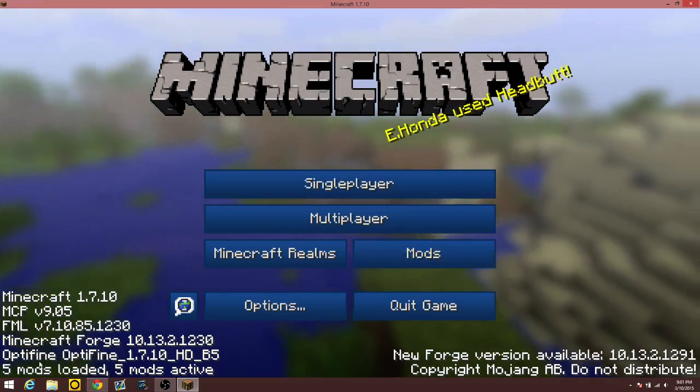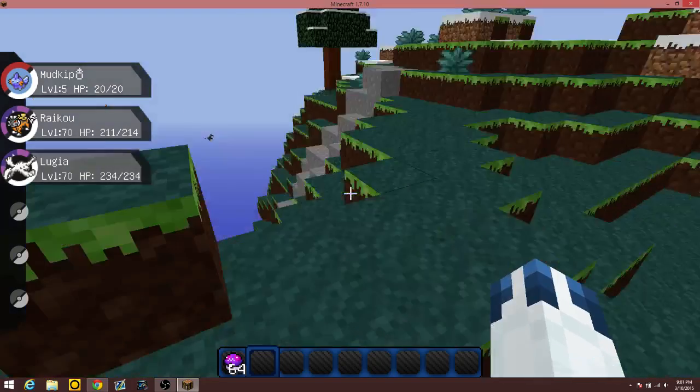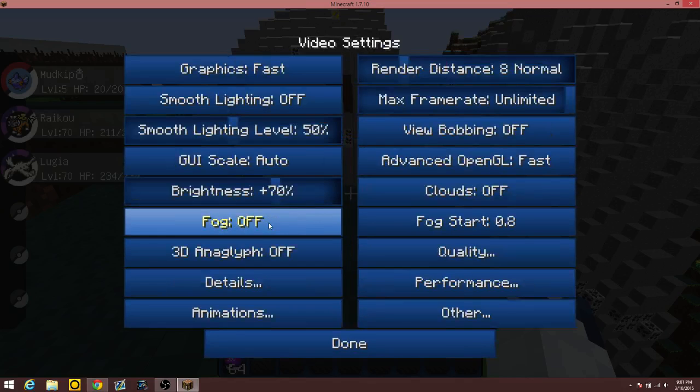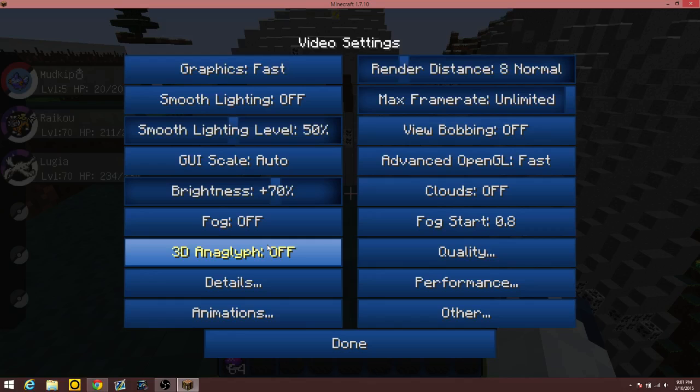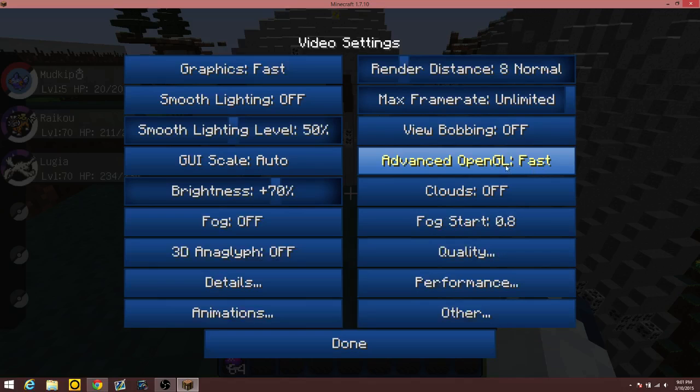So right now you can see we've got Optifine installed in the bottom left corner. Let's go into free roam and then into our settings. If your computer is very limited on resources, turn everything off: fog off, smooth lighting off, graphics fast. You also want to set Open GL to fast because that is the fastest option — everyone puts it on off but fast is better. Clouds off, max frame rate unlimited.